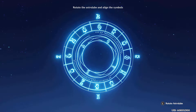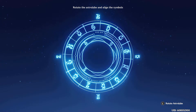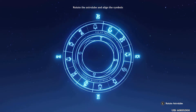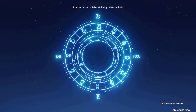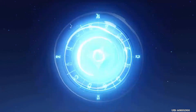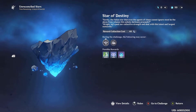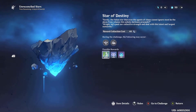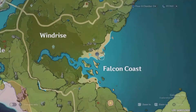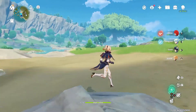Rotate the astrolabe and align the symbol — what is this? Let's rotate this. They're just going to point out where another one is? Oh, look — right there. Pretty cool. That was an interesting little interaction there.